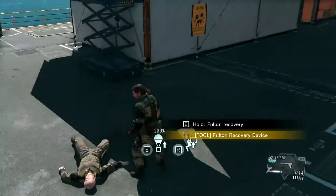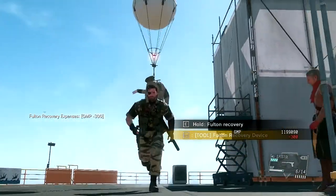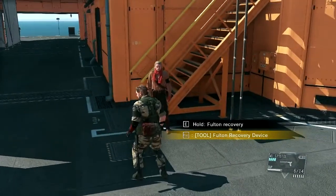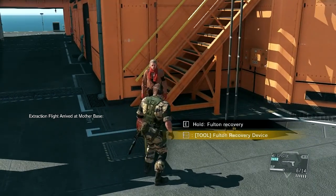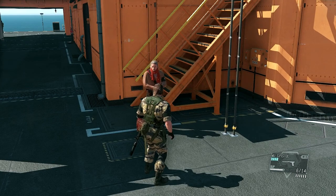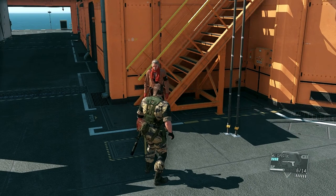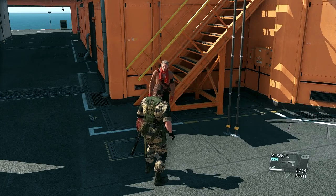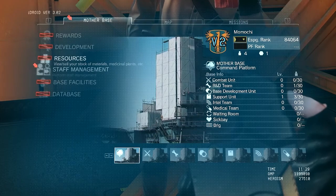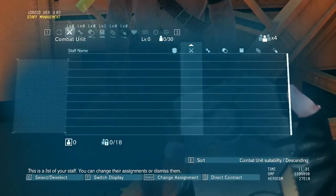Out like a light. Now approach him and extract him. Extraction complete. You can only Fulton and recover someone if they're not resisting you — no dead bodies either. They don't make great recruits. The staff member you just extracted will be assigned to the team best suited to his abilities. See for yourself — open your iDroid and select Staff Management from the Mother Base menu. So that staff member was placed on the R&D team.